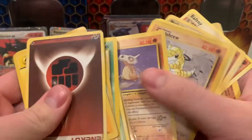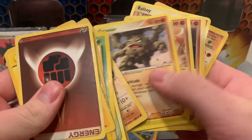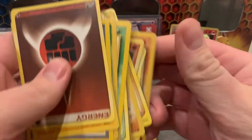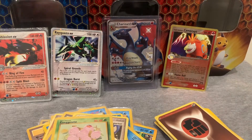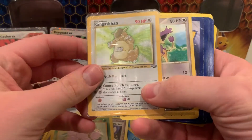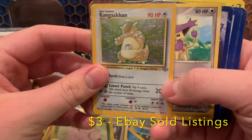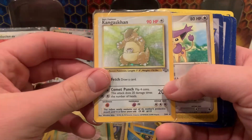We got Baltoy, Baltoy, Kecleon, Sandshrew, Graveler, Sandshrew. Some more basics with unlimited base set. We have Kangaskhan right here from the Jungle set. Look at that fossil again and that hollow - that is so nice.